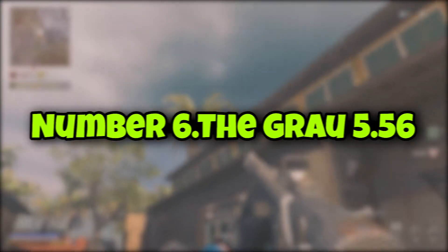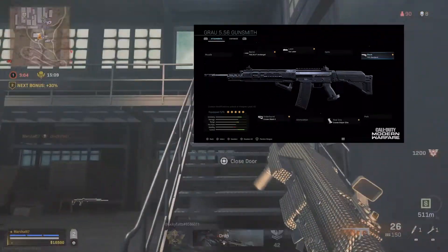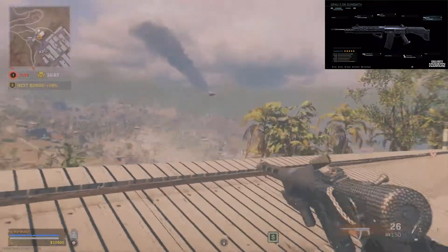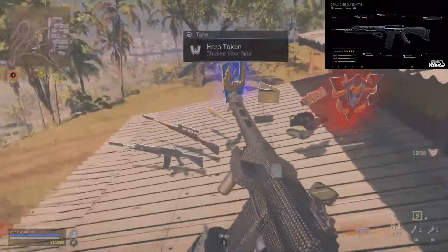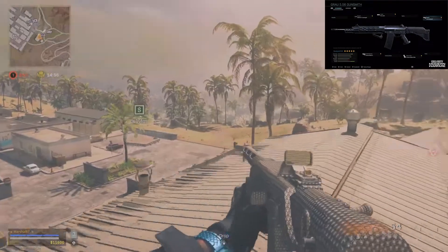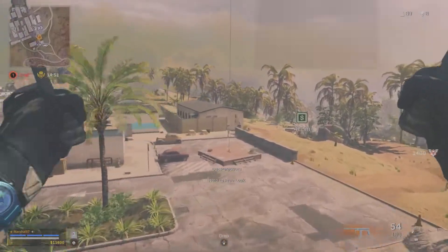Number 6: Grau 5.56. The Grau 5.56 AR is one of the first and best weapons in Call of Duty Warzone. It was introduced in the early days, but this weapon still managed to maintain its position as one of the most favorite ARs in the game. Even after all the meta changes, it is also possible to decimate enemies with this weapon at close range.